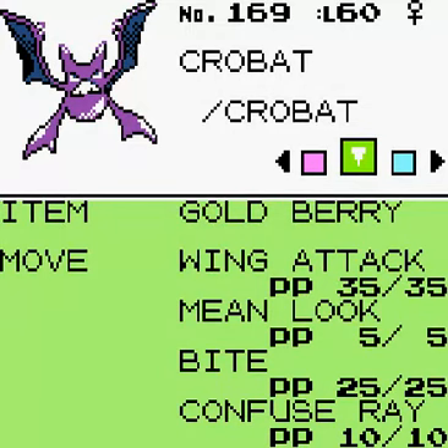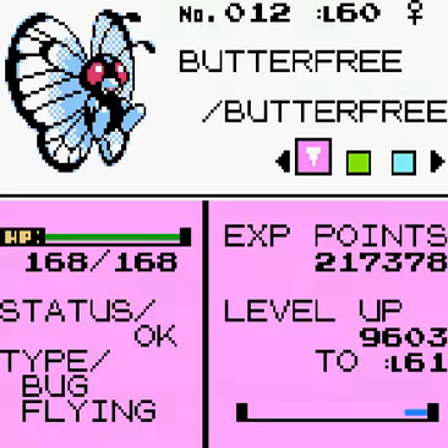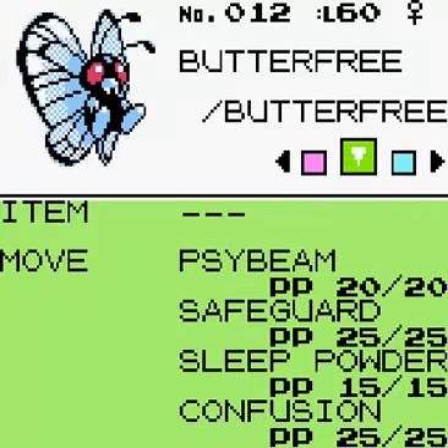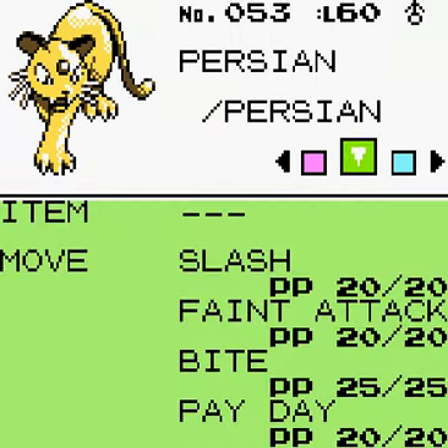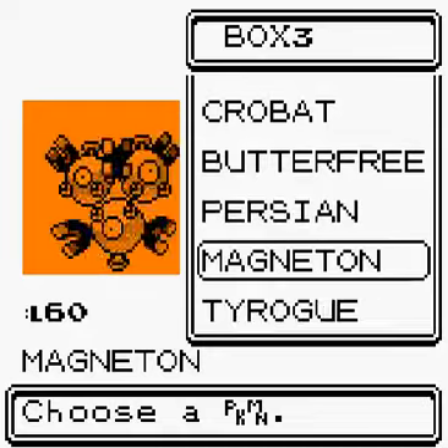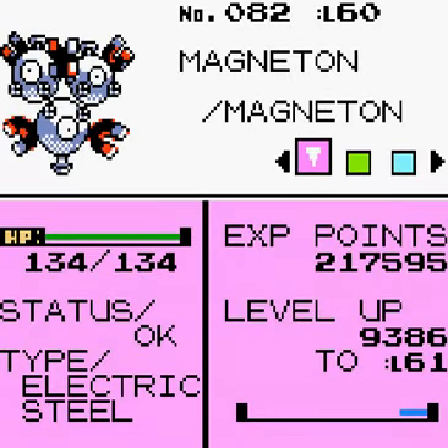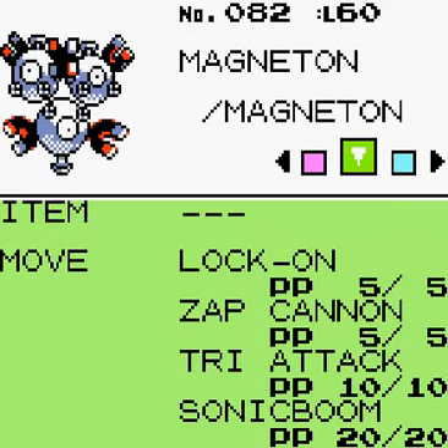Crobat has Wing Attack, Mean Look, Bite and Confuse Ray — still has that Goldberry. Butterfree has Psybeam, Safeguard, Sleep Powder and Confusion. Persian learned Slash, which is good — with Feint Attack, Bite and Payday. Magneton learned Zap Cannon, which is good.